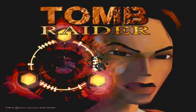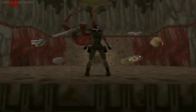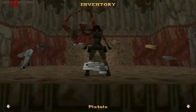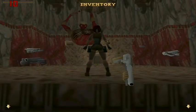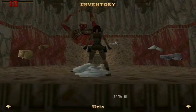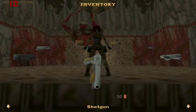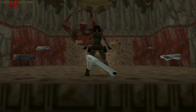Alright, let's do this! So the first thing you have to fight is that giant mutant thing — I think it's ET, that's what I'm going to call it. I know most people would use Uzis, but I'm going to use a shotgun because to me it's much easier.